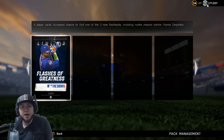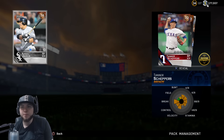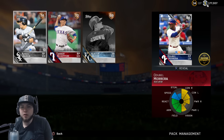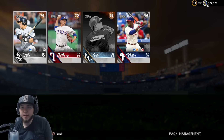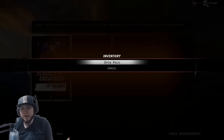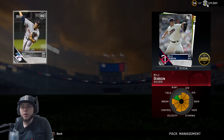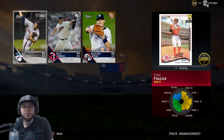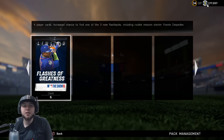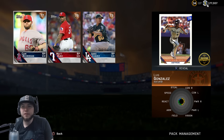Eight packs — we're looking to get a lot of garbage. I thought four player cards meant one guaranteed flashback, but it's not guaranteed — there's only an increased chance. We do get the Todd Frazier right here, 85 overall, 1,000 stubs. Glad we spent 3,500 on these packs. And we do get the 78 Luis Gonzalez — that is two of the three flashbacks.